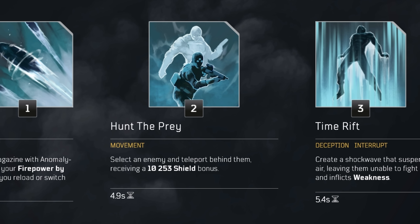Then we have Hunt the Prey, which is really good for mobility. Also when we teleport behind the enemy we will get a 10,000 shield bonus, which is pretty good for the gear set and build that we're going to be playing. On top of that we're going to be using the instant reload mod so we will be able to keep 100% uptime on Twisted Rounds really easily.